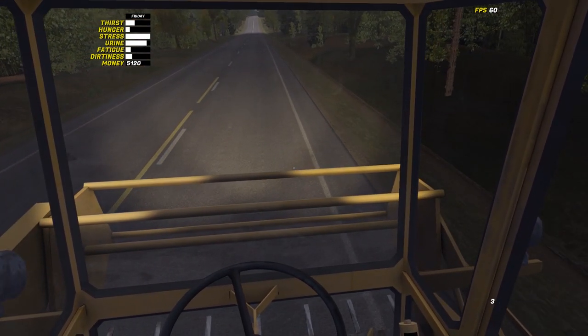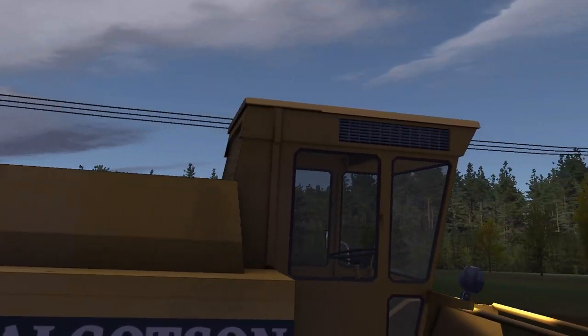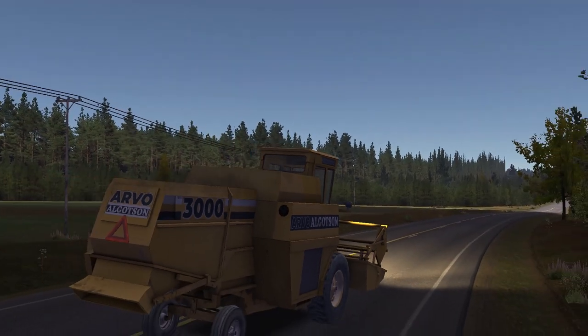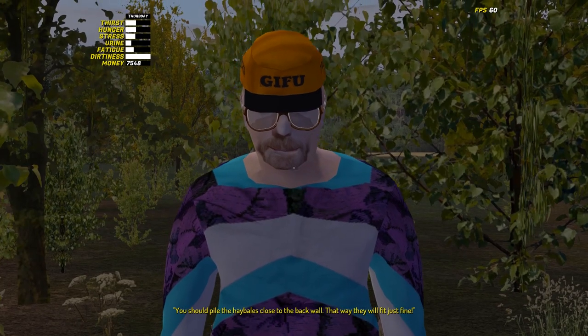When you reach the farm, you'll have to park the harvester in reverse — otherwise the delivery won't be accepted. You'd get paid 1,500 markers for the sightseeing. The old man is happy, you are humiliated.